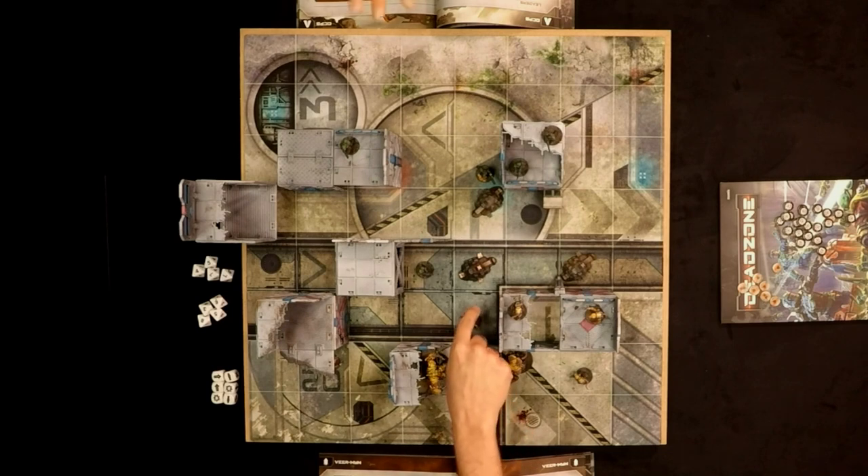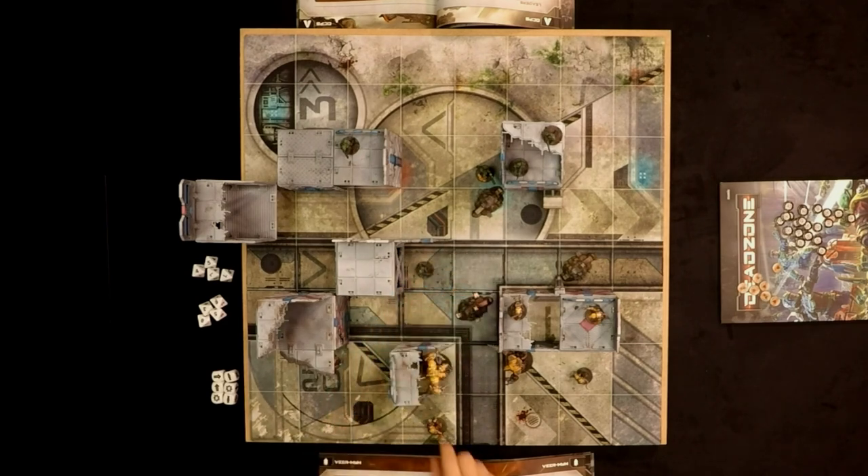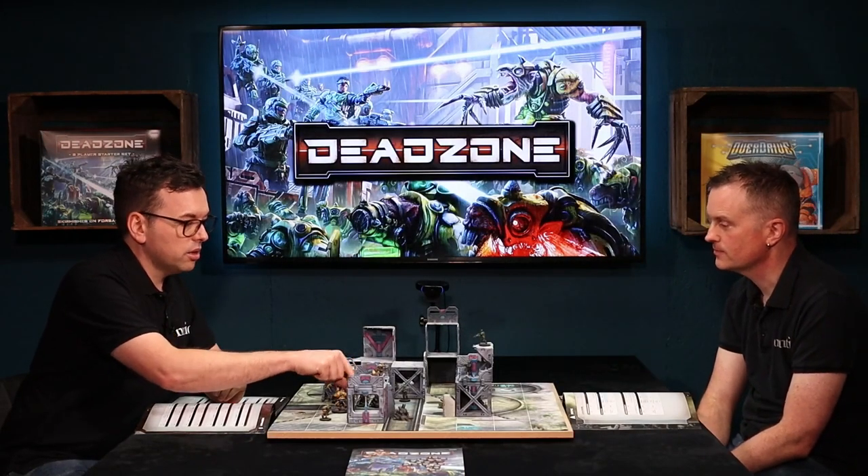You could put yourself anywhere within that cube. Let's say I move this bit of terrain here — I could go one, two, and position myself anywhere within that cube to get some cover from the terrain. And no, you don't have to be exactly in the cube; you can overhang slightly as well.